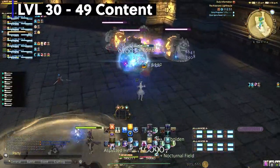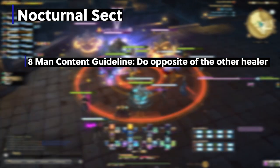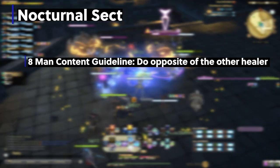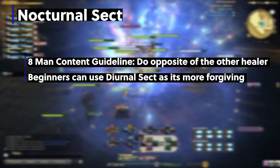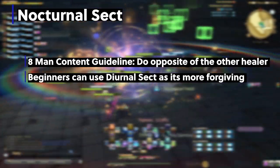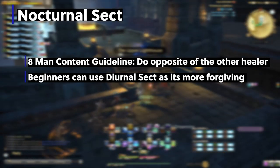We're now going to jump into the next section. You will have acquired Nocturnal Sect — the shield aspect we talked about earlier. You now have a choice in which sect to use in 4-man content. My advice is if you're starting off, just use Diurnal Sect as it's more forgiving due to regen. In 8-man content, you now have the option to complement your fellow healer. If they are a White Mage, usually use the shield aspect, Nocturnal Sect. If they are a Scholar, then use the regen aspect, Diurnal Sect. If they are also an Astro, talk it out or wait until they turn one on and do the other.